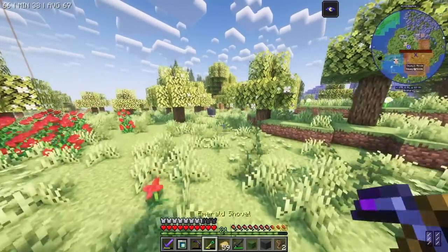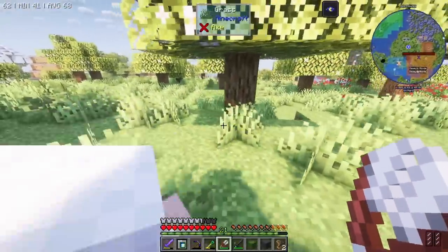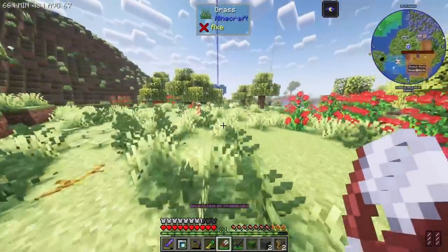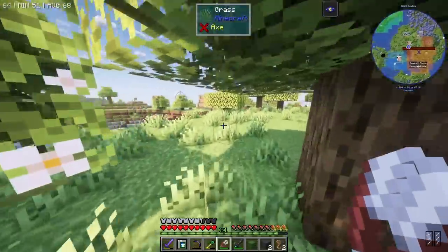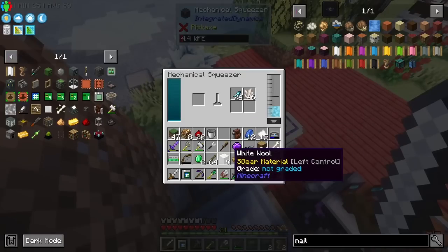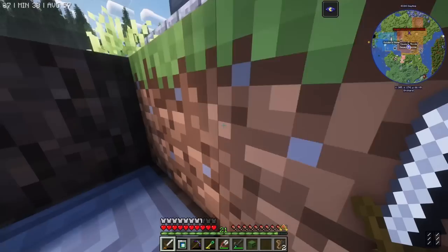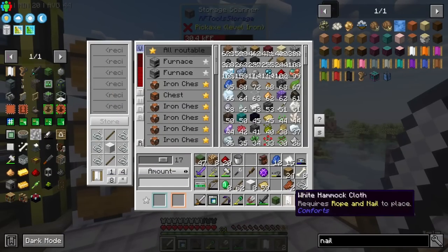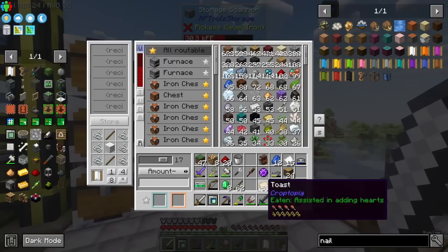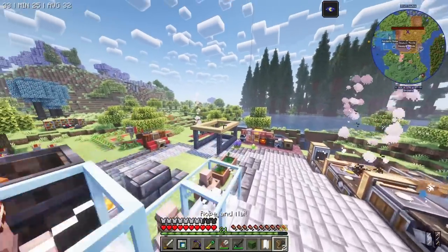We can go in here and chuck in all our wool. We probably only just need that much, so that should be good. And we can make - ta-da! - a hammock. With the junk put away, we can now set up a hammock. We've got rope and nail and the hammock.